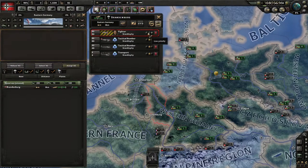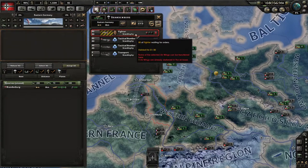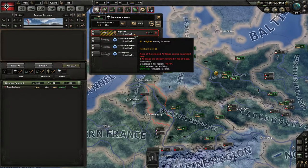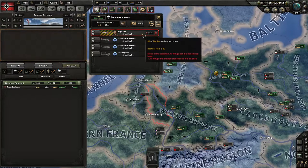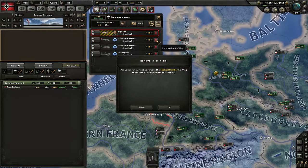There are also these buttons which set the priority for reinforcement. So I can choose: oh, this fighter squadron is much more important than all my other fighter squadrons, so it needs more support. Or this is a fighter squadron that I've just set up, so I don't really want them reinforced — it's much more important elsewhere.